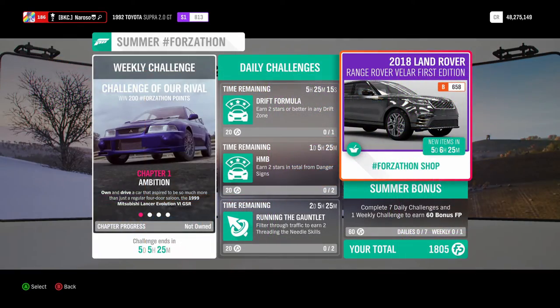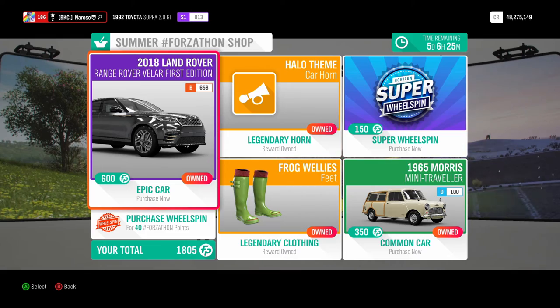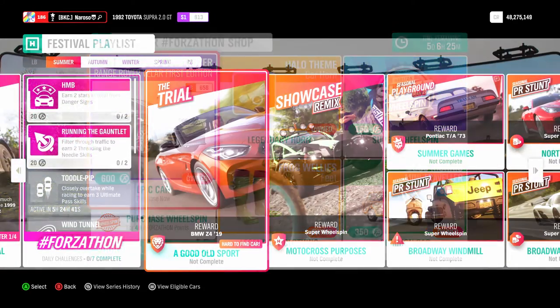In the Summer Forzathon shop, you can also purchase the 2018 Land Rover Range Rover Velar 1st Edition, the 1965 Morris Mini Traveler, as well as the Frogwellies and the Halo-themed car horn.